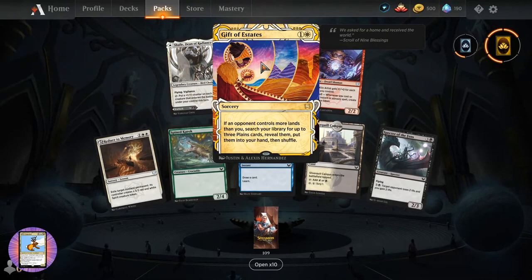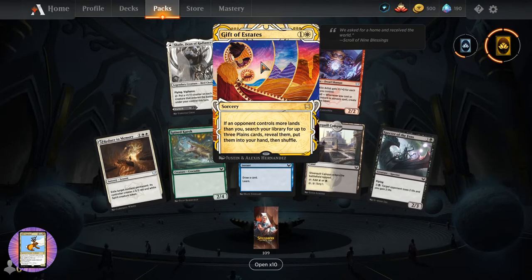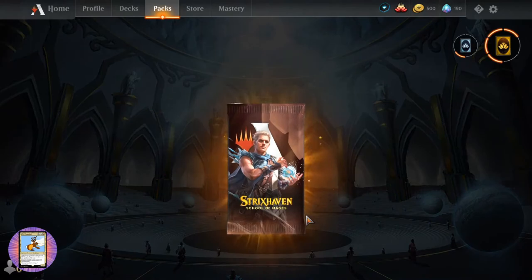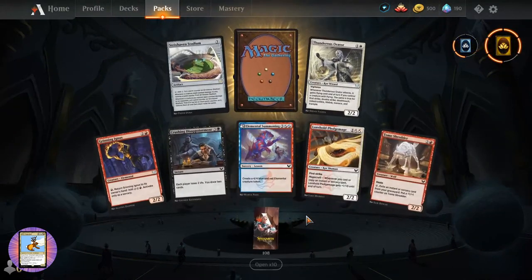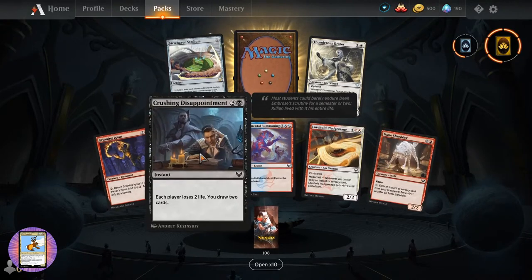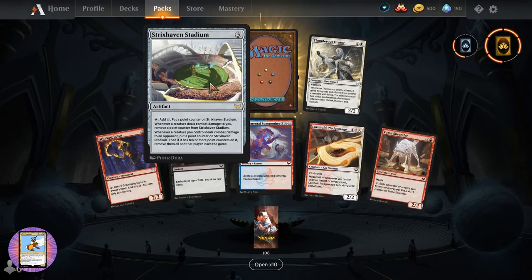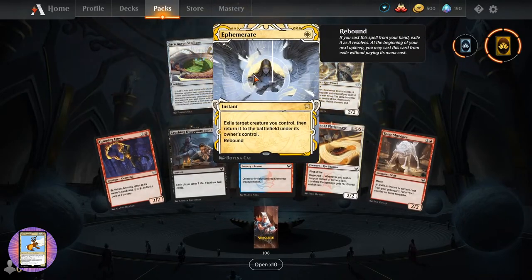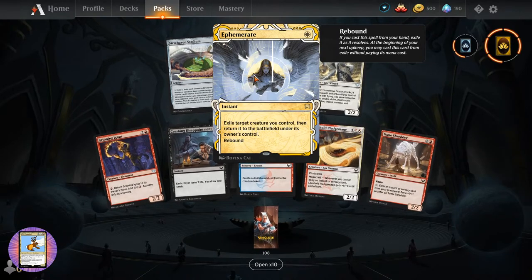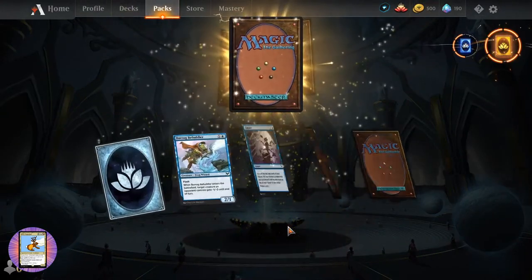Gift of Estates - sorcery for two. If an opponent controls more lands, search your library for up to three plains cards, put into your hand and shuffle. Some more incredible artwork there. And we still have not got the notorious artwork - you know what I mean. Crushing Disappointment. Strixhaven Stadium. Ephemerate - instant for a single white, exile target creature you control and return it to the battlefield. It has rebound. What is rebound? I'm not familiar with that mechanic.